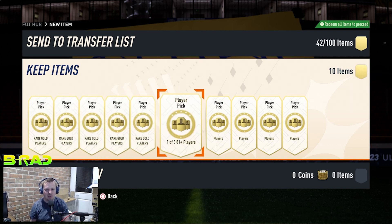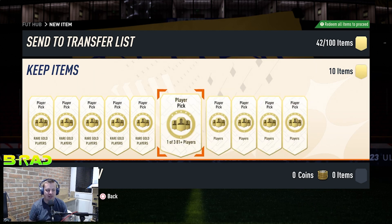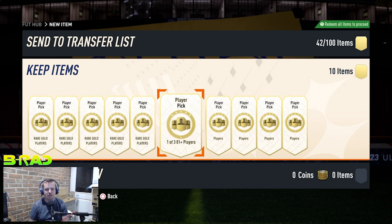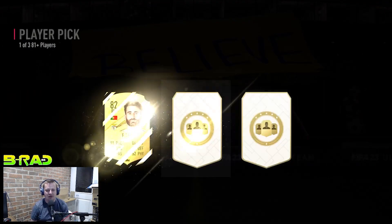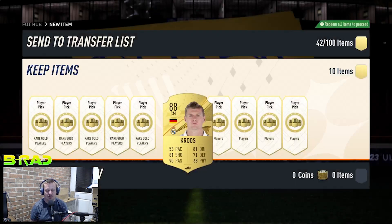We're doing the player picks that come out tonight first. I'm going to write down any picks I don't take that have good upgrade cards to potentially use in the squad. We have 81+ picks — the common gold upgrades — and 82+ picks, which are the gold rare upgrades. Let's start with the 81s and see what the pack weight comparison is like, starting with a daily dose of Toni Kroos.